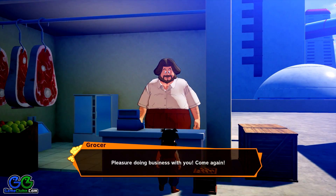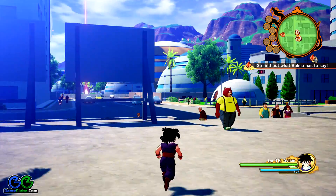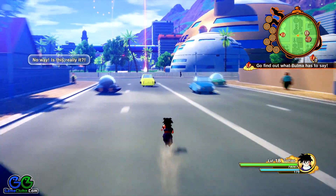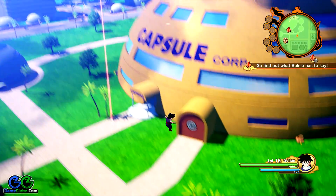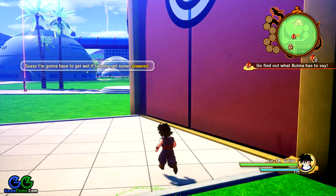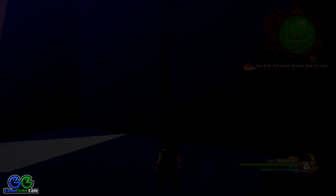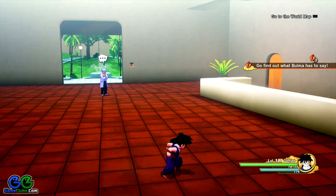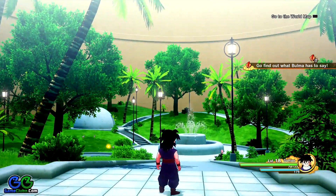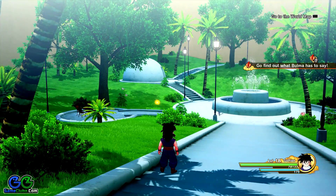If you run out of funds, you can also get them for free. In the same area, we'll go to Capsule Corp. I'm going around Bulma because I don't want to start the main quest. Let's enter the Capsule Corporation. Here we are inside.